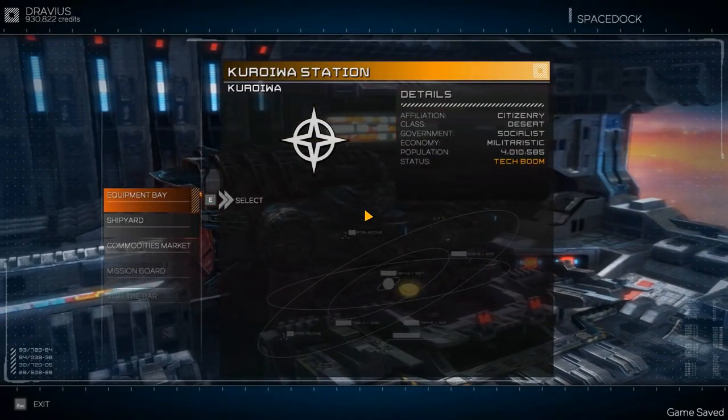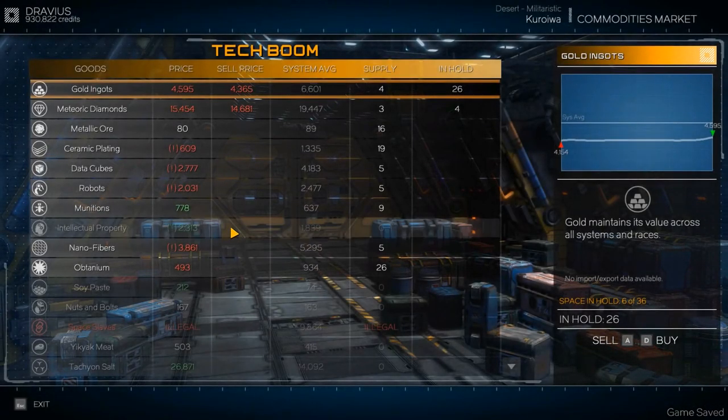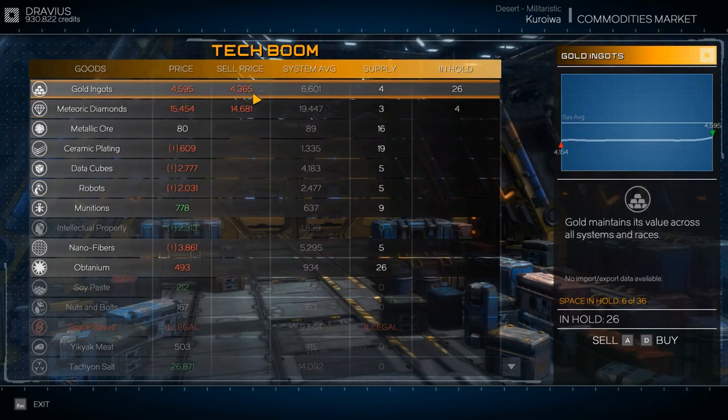Hey everybody, I'm Blitz. Welcome back to Rebel Galaxy. Look at this - 430,000 credits. Look at this commodity market. I could sell this stuff. It's not really that good to sell here though.